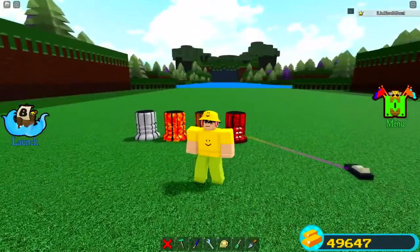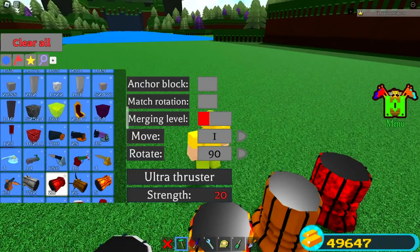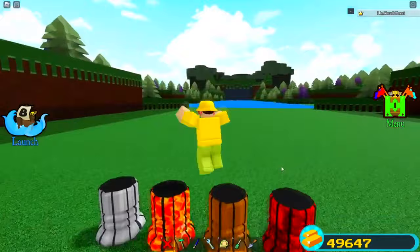By far the fastest was the red one — the mega thruster. The ice thruster is actually said to be about the same speed as the ultra thruster. As for durability: the normal thruster, the spooky thruster, and the ice thruster all have a durability of 10. The mega thruster and the ultra thruster both have a durability of 20, meaning those two are the strongest — they can take the most hits while going through the stages.